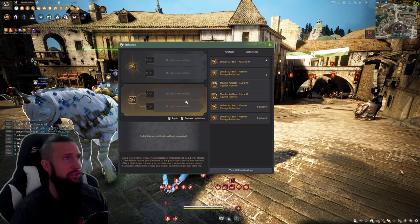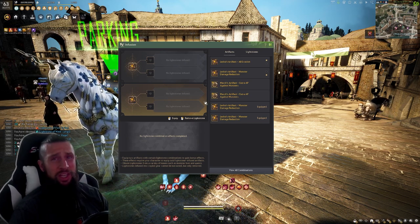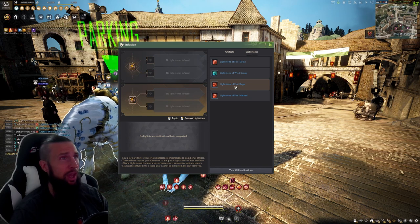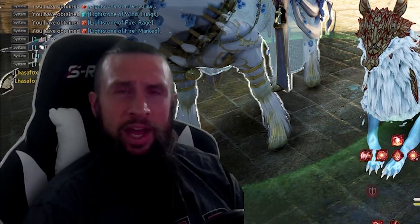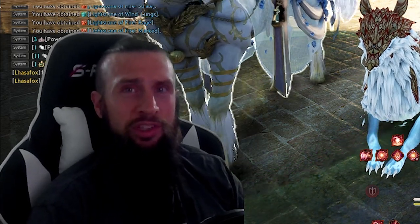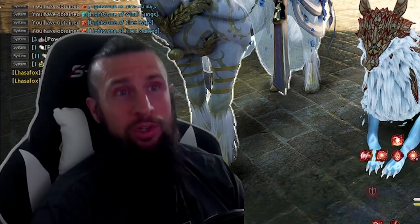All evasion and monster damage reduction — because when you're in end game, you really need to be tanky and I'm already reaching the AP caps in most Elvia realm. Now that we have the Lightstone on, we're going to go over here and grind an hour at Hex and see if this is actually worth your time.